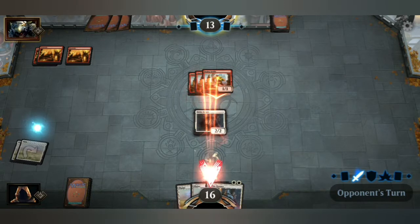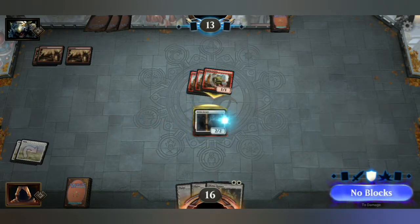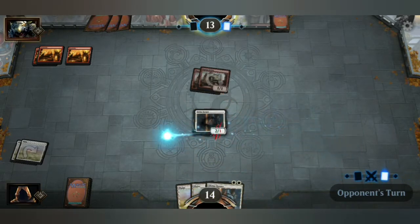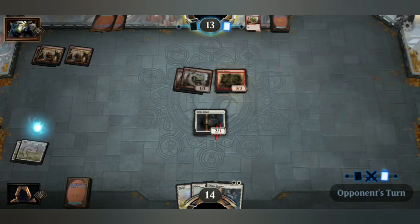Not more haste goblins! To block, touch one of your creatures and then touch the attacking creature. Confirm your blocks by touching the button. Makes sense. And the little thing in the bottom right shows you what phase the turn is in.